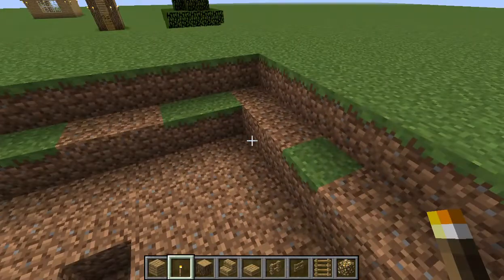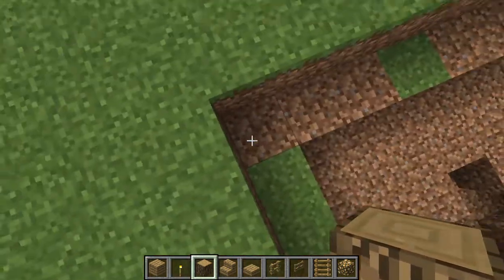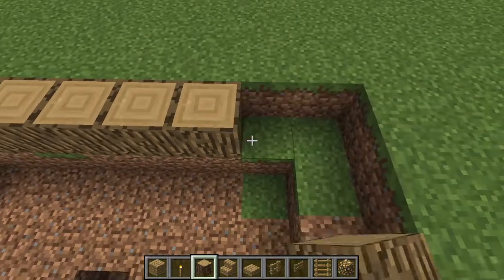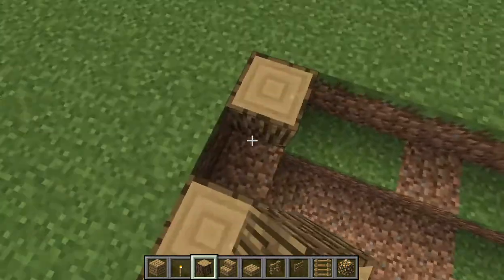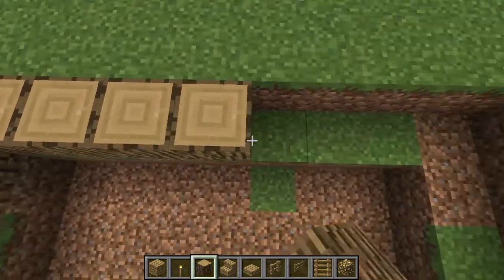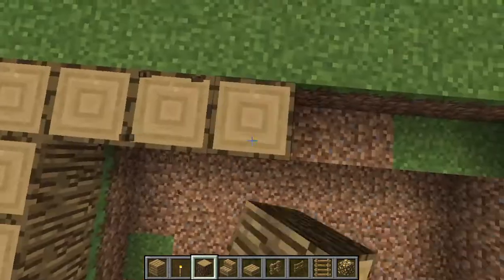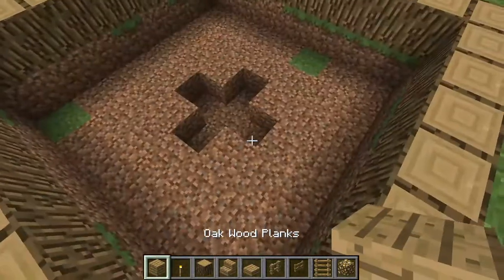Now what you want to do is grab some logs and start placing them all the way around the nine by nine section, all the way through. Now you want to fill in the wood.